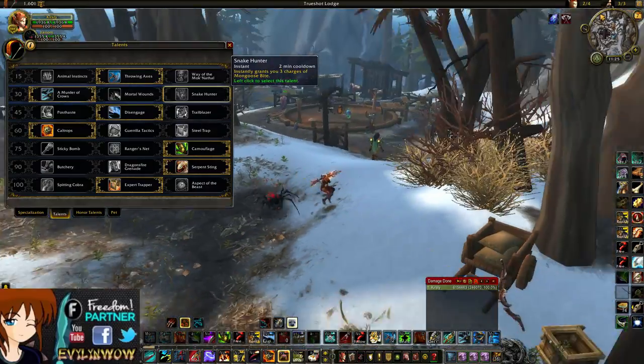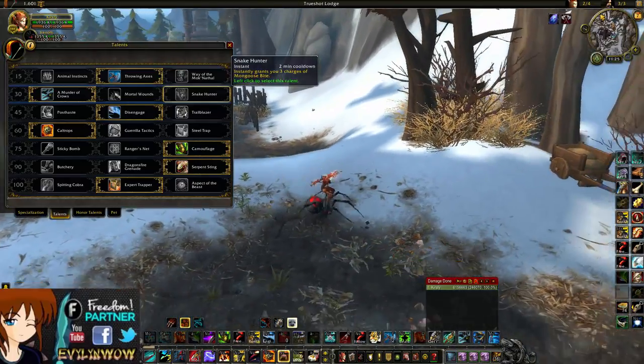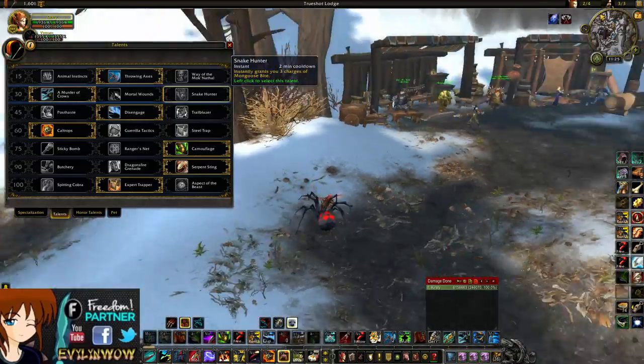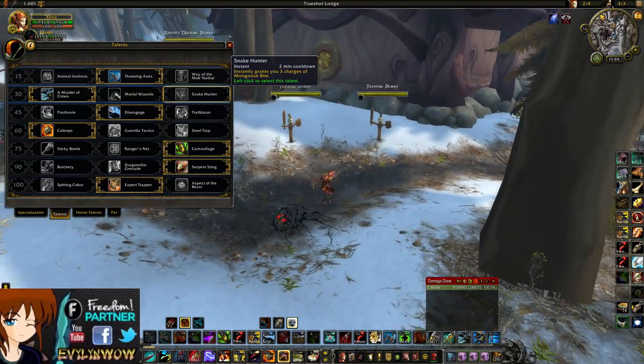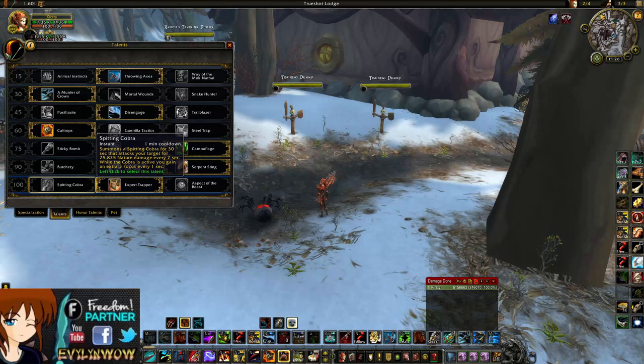The next change is to Snake Hunter. Snake Hunter has gone from a 1.5-minute cooldown to a 2-minute cooldown, making Murder Crows a more viable option in my opinion. Murder Crows can now be used twice as often as Snake Hunter, which makes it a more attractive choice. That said, Snake Hunter might still be really good in some burst comps.